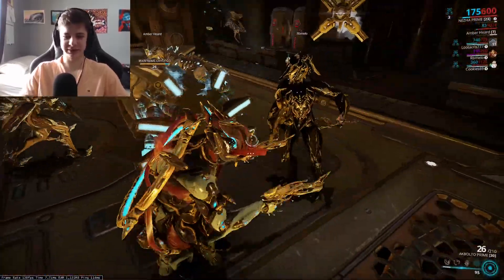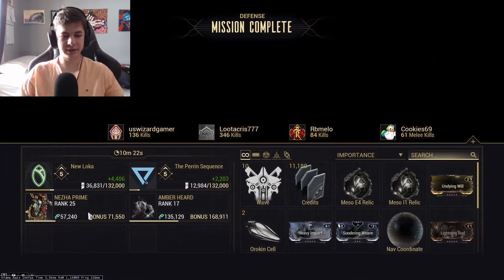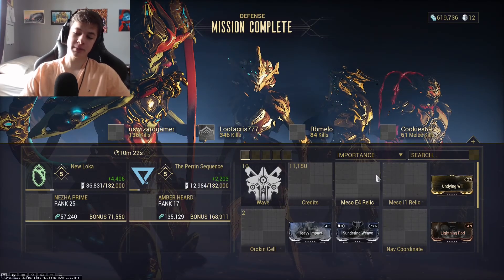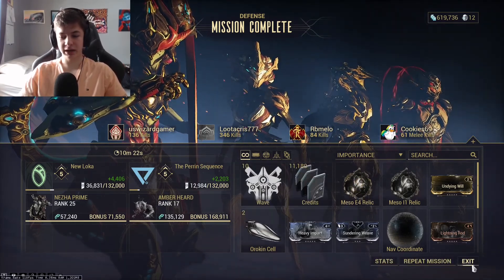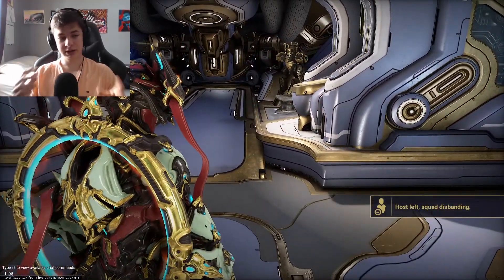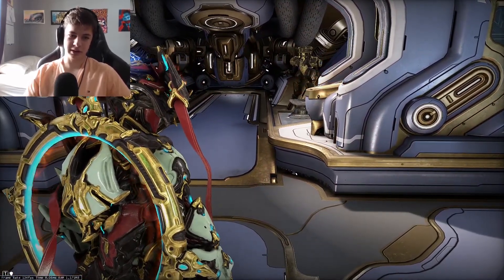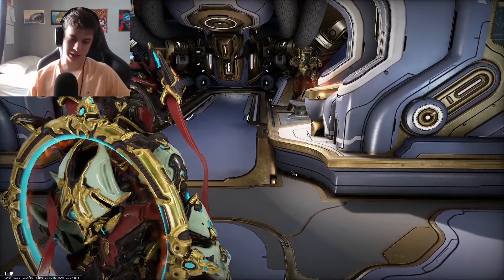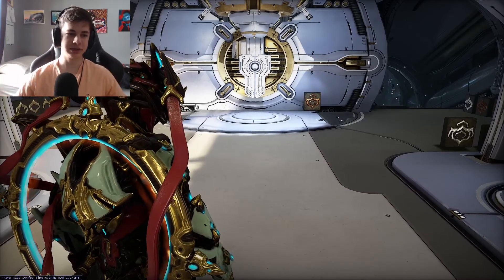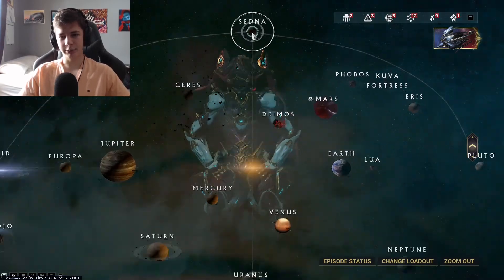After the mission, we leveled Nezha Prime to rank 25, the dog to rank 17, got two Orokin Cells, and two Meso relics. Never hurts to get more relics. To recap: it never hurts to farm master rank — it will always help you progress, make you play better, teach you new ideas, and unlock new weapons to play with.